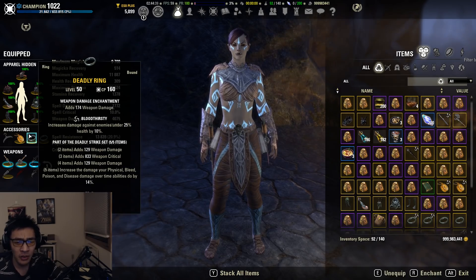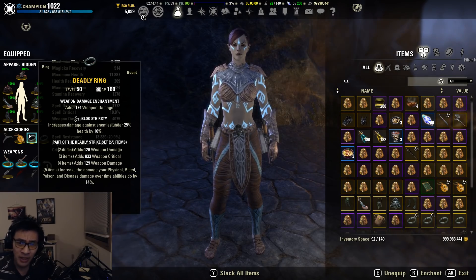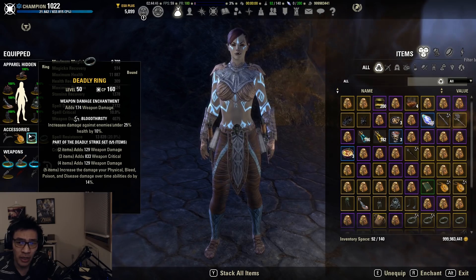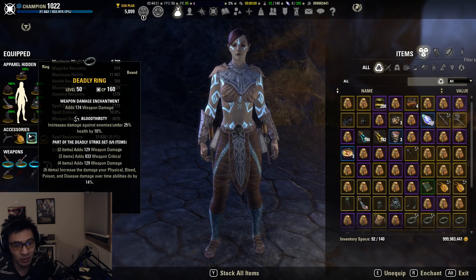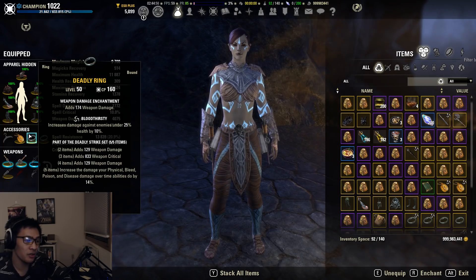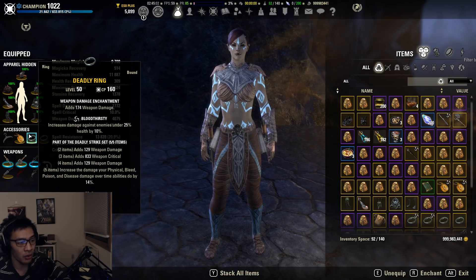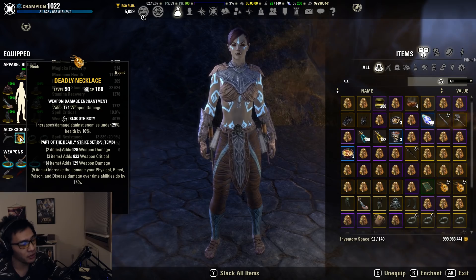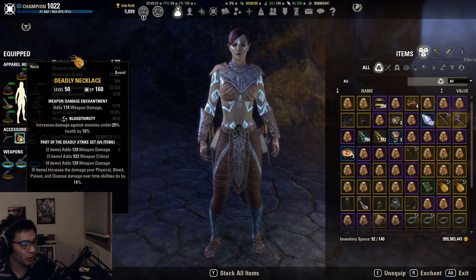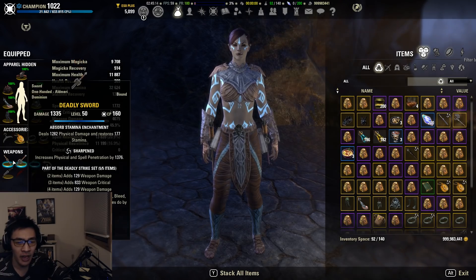For our front bar set, we have the newly improved Deadly Strike. Deadly Strike is a PVP medium armor set you can get from Bruma — it costs 12,000 AP per box and comes in random pieces, so you may need to buy specific pieces off guild traders. You can purchase it yourself by going to Bruma as long as your alliance holds it. It's a medium armor set so you can use body or jewelry, depending on whether you have Reliquin jewelry, which can be a little rare to find.